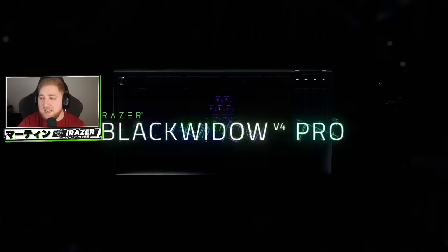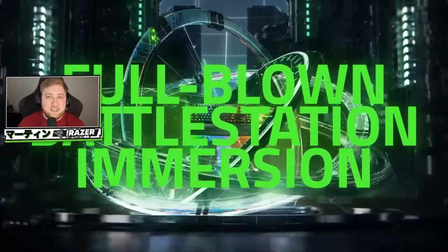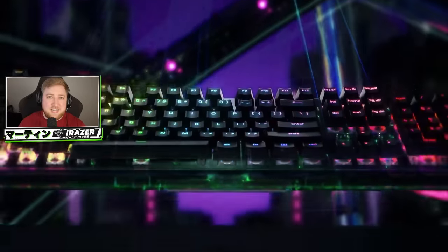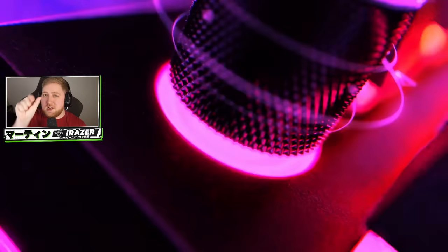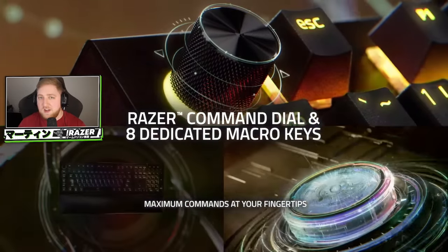Whilst I'm waiting for this to complete, let's do a quick plug from our sponsor, Razer. This month we're talking about the Razer BlackWidow V4 Pro Keyboard. It has been out since earlier this year and this thing is fantastic. In the top left corner there's a special thing called the Command Dial — it's basically a thing you can twist clockwise, anti-clockwise, as well as clicking in, and you can program it to do all different kinds of things.